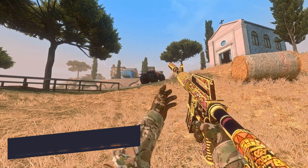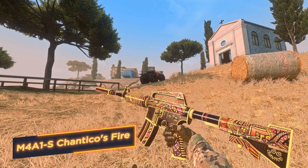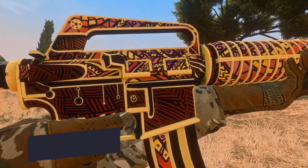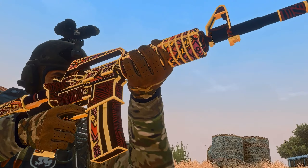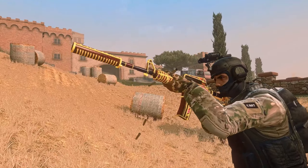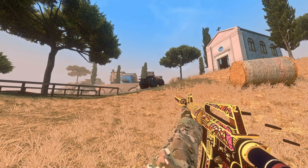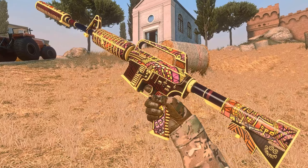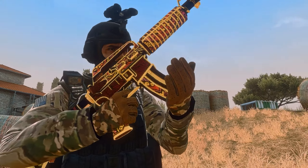Emporium — Chantico's Fire. An authentic ancient ornament with a gold outline emphasizing the edge of the case. This is a journey into the mysterious world of the Aztecs, where everything is possible, especially when you have the volcano goddess Chantico on your side. And you are her god of fire!